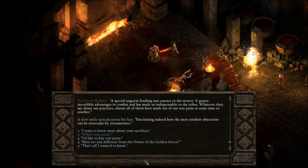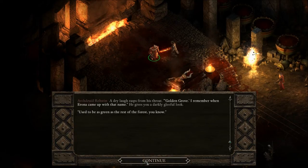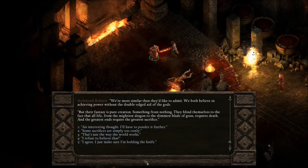War paint is a special binding of raw essence to the wearer, granting incredible combat advantages - making the Ethic Noll indispensable to the tribes. We ask how they differ from the Ovates of the Golden Grove. Reston gives a dry laugh: 'We're more similar than they'd like to admit - we both believe in achieving power without the aid of the gods. But their fantasy is pure creation, something from nothing. They blind themselves to the fact that all life, from the mightiest dragon to the slimmest blade of grass, requires death. The greatest ends require the greatest sacrifice.'